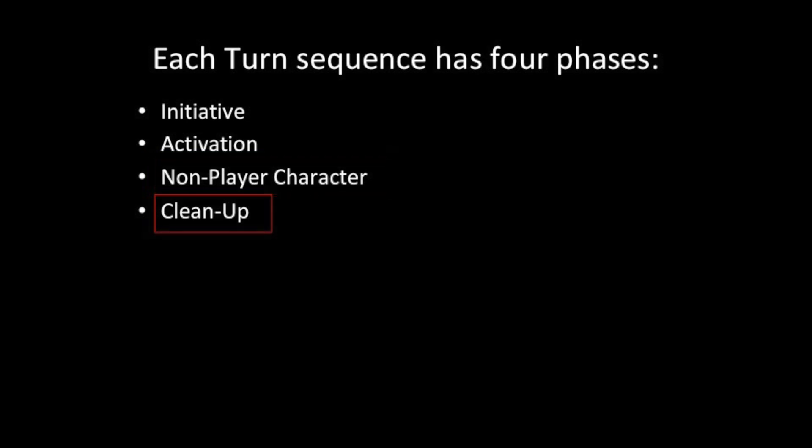The final phase is the aptly named cleanup phase. There is not a complete section on this phase in the rule book — just one sentence on page 29 that says resolve any end of turn effects and change any statuses that expire. Now that we understand the turn sequence, we'll go into part 4 where we talk about the different move actions.